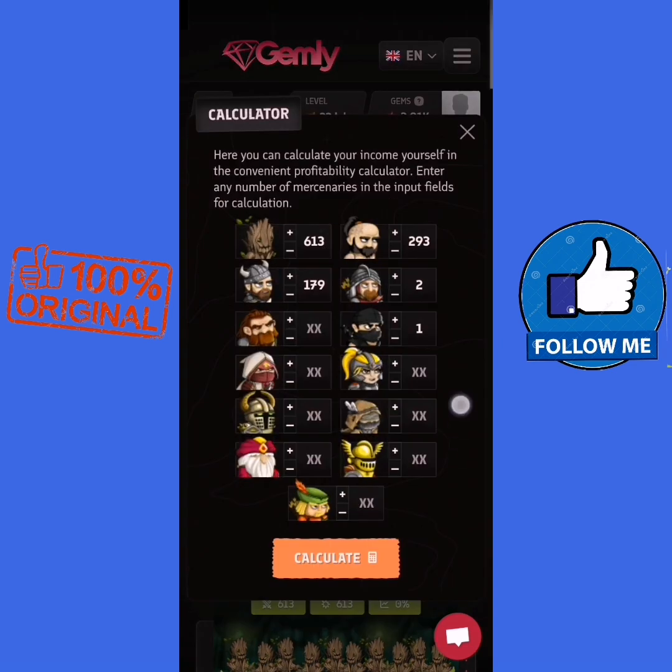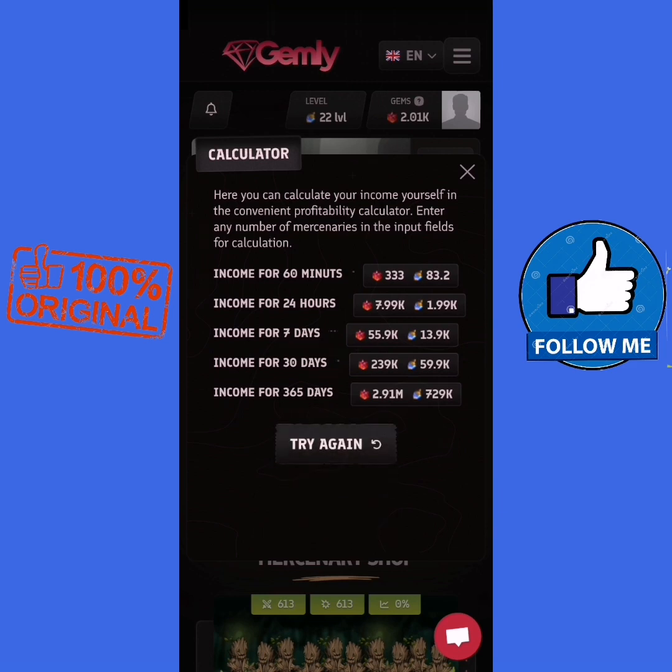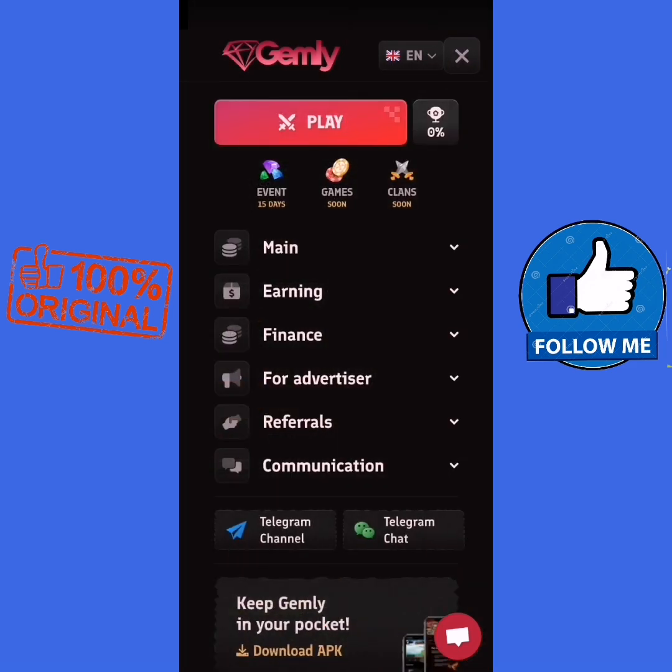Here you're mining your character. I have many characters as you can see. We can calculate our profit. We press play.